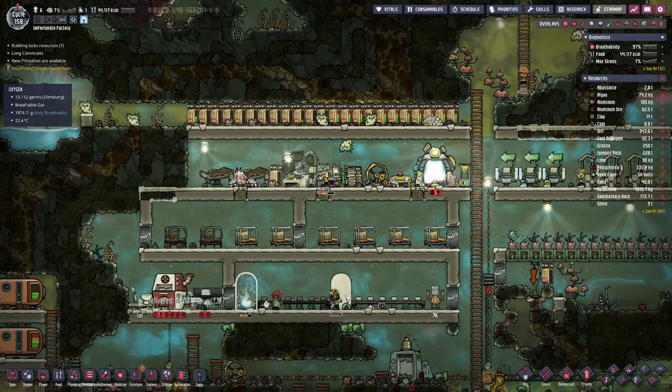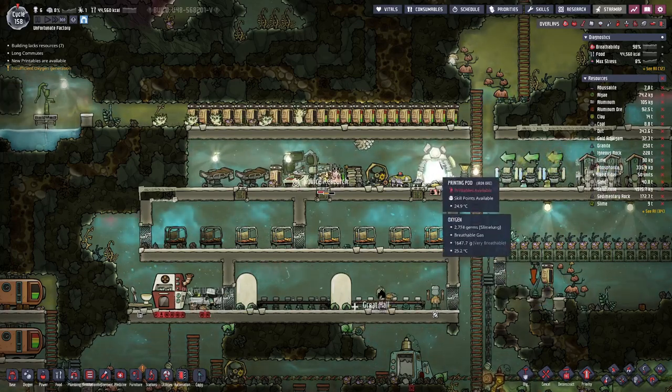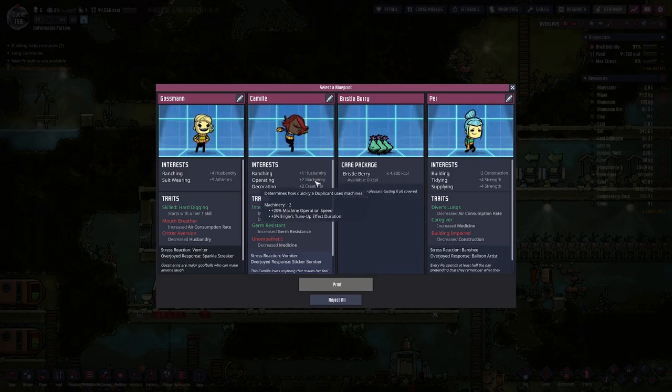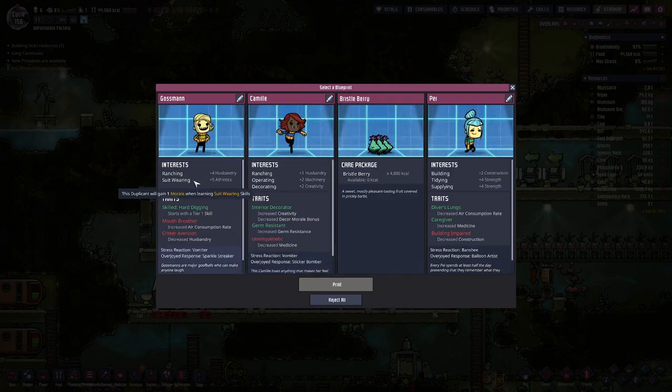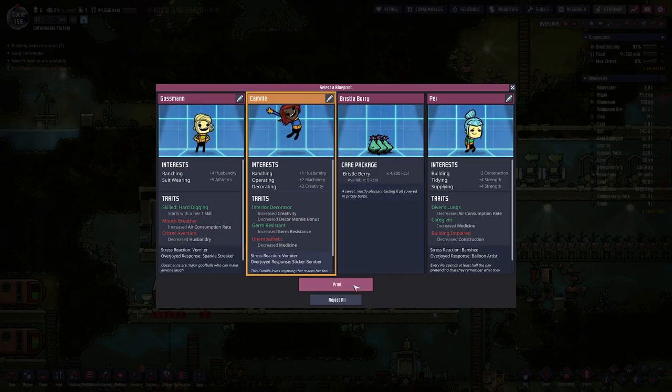With the research done we can now have some beautiful statues in here. Let's see if we get a useful duplicant. Diver's lungs would be great but building impaired — that's not really useful. Wrenching only plus one, operating okay, can't do medicine — not a big deal. Wrenching and suit wearing — that would be a great plus four. However, mouth breezer and creature version, so that's a bit counterproductive. I think we'll go with Camille.